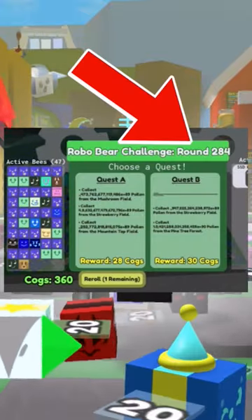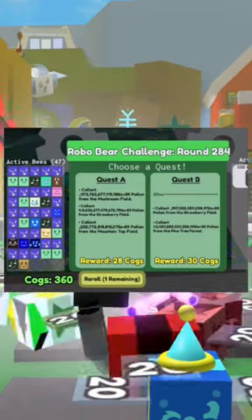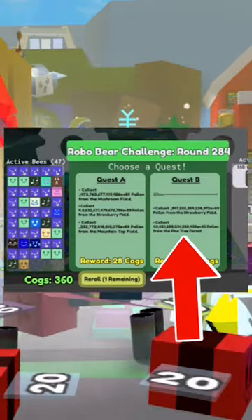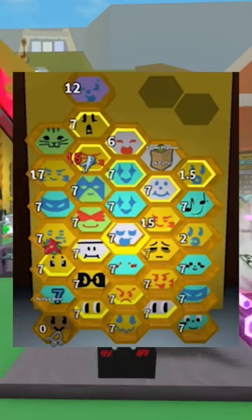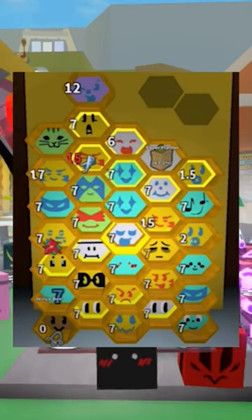Then we have a challenge around 284. I don't know about you guys, but I think I would pick the quest B — it does seem definitely easier. How does this even make sense? Two hive slots up top.